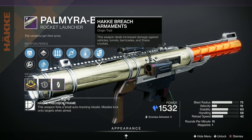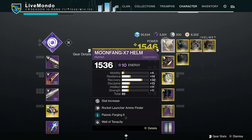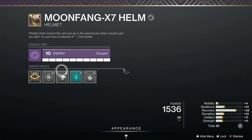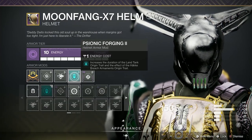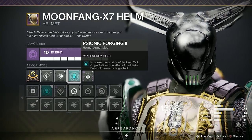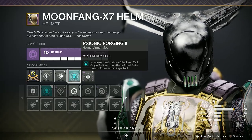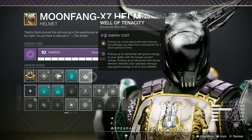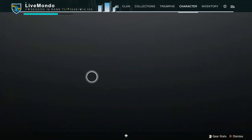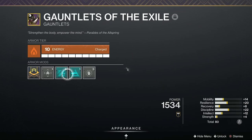On my helmet I've got Psionic Forging 2, which increases the benefits of the Haki perk on weapons, so I'll do even more damage against tanks. Rocket Launcher Arm, Will of Tenacity — if I produce elemental wells, I'll take reduced damage for 5 seconds. My gauntlets have got Unstoppable Glaive, Anti-Barrier Scout, and Elemental Ordnance, so grenades will produce those elemental wells.